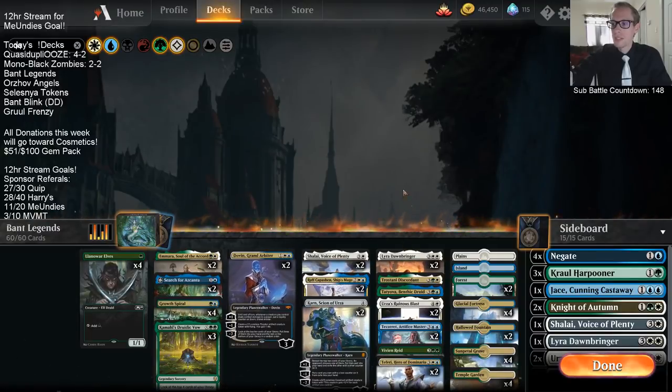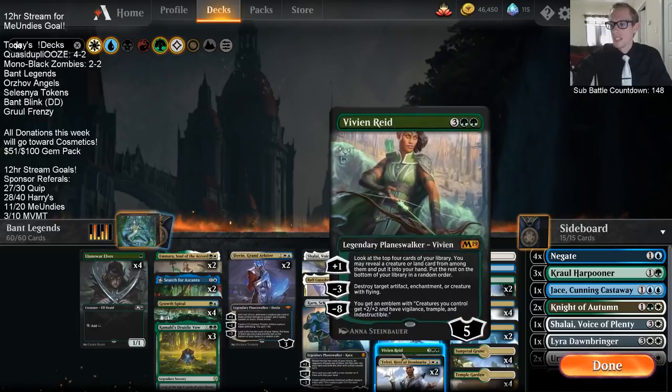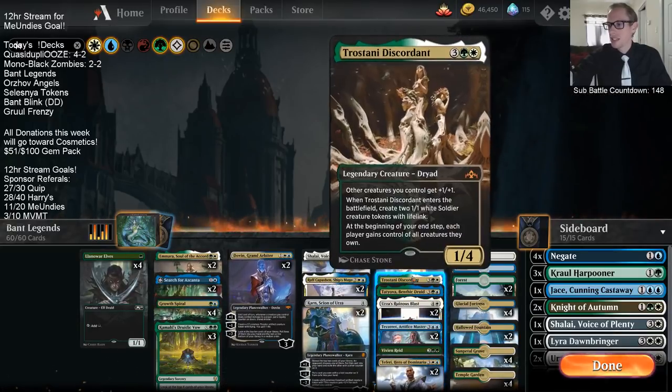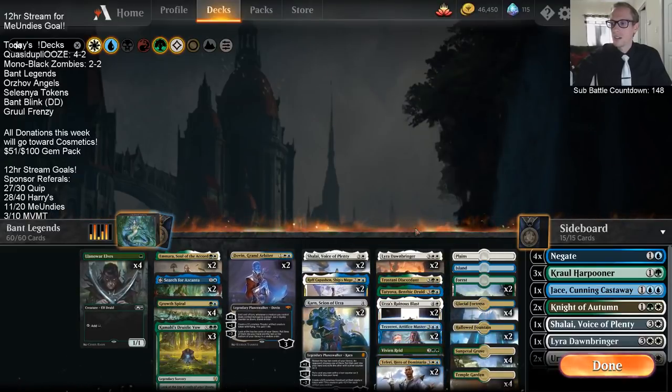Basically our curve starts at 5 and it ends at 5. We're wanting to play 5-mana cards - that is what we have. We have Teferi, Vivian, Tezzeret, Tatiova, Tristani, Lyra, just every 5-mana card.